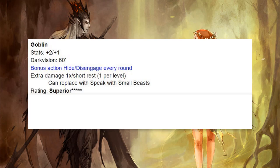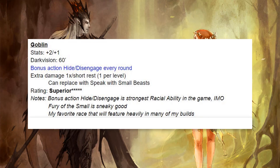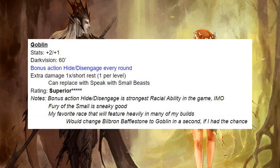Next up we have the Goblin. The Goblin comes with a bonus action Hide or Disengage every round — that is amazing. I can't overemphasize how impressed I am with this ability. It basically confers Cunning Action to the Goblin without having to take any Rogue levels. Fury of the Small is also sneaky good. This is my favorite race and I would rank them number one in terms of power. I'm going to be using this in a lot of builds going forward.